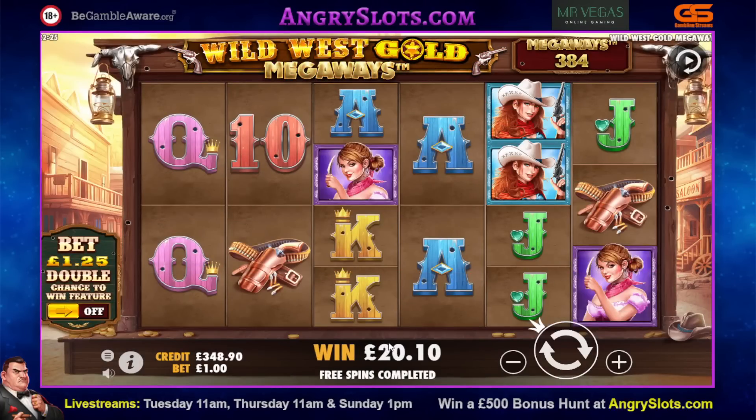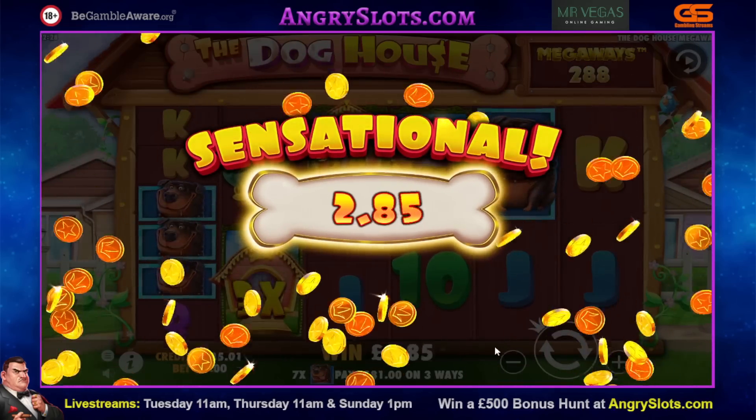A couple of base hits along the way certainly brought the balance back up a fair bit. I mean, we're technically £500 in now really. But that was disgusting after that trigger, wasn't it. It is what it is. I've been spinning for about an hour, maybe over an hour on that — but okay, we've done all right I suppose. That bonus — my god, I don't know what to say about that. £10 we earned on the bonus. Onwards.